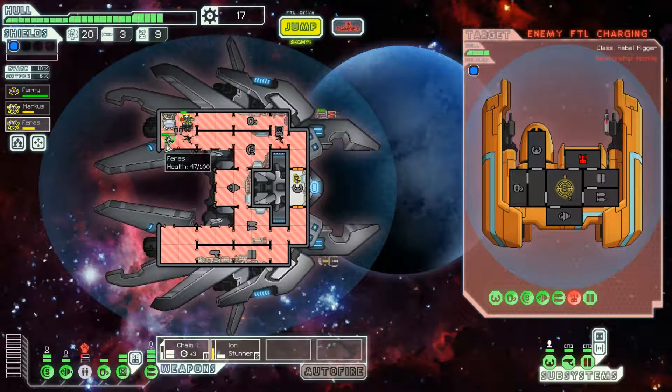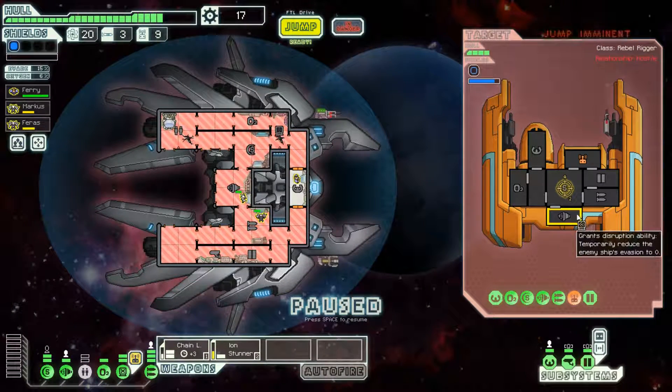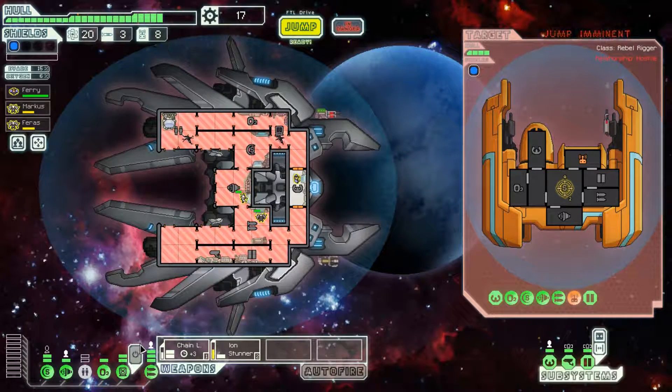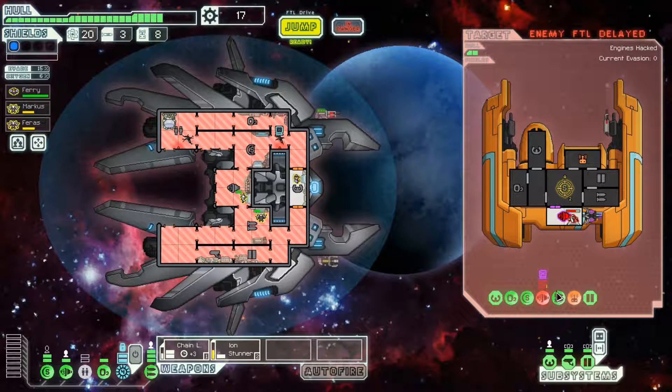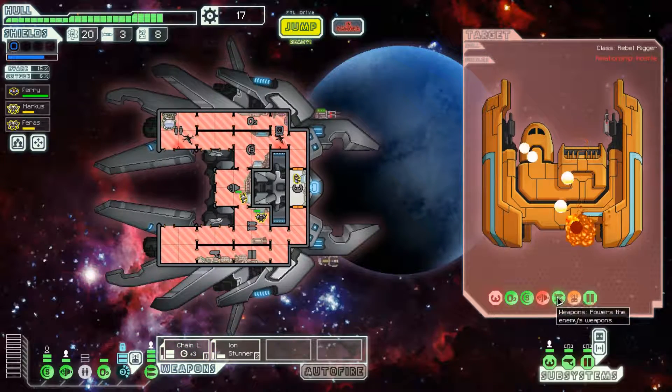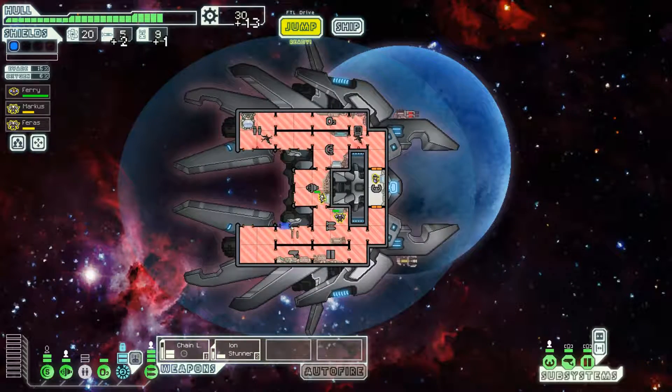They're trying to escape - that's bad because we're not doing a lot of damage. Ion stunner goes in, hit their piloting system. The dodging is ridiculous - we can't stop them from getting away unless I hack them right now. Let's hack to prevent them from escaping. Get the ion stunner out, damage their engines - engines are out. The reason I shot the engines was because they had two bars of engine power, and I could tell because I hacked it. We did manage to kill them before they escaped - that was very close, probably a little too close, but we managed to make it work.